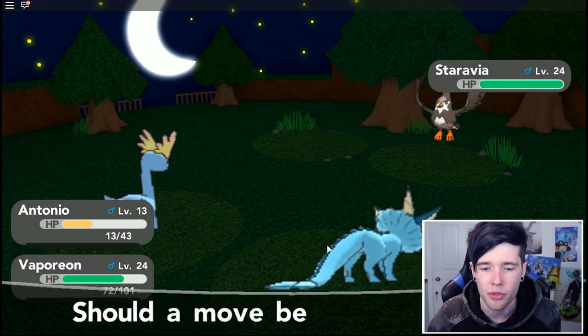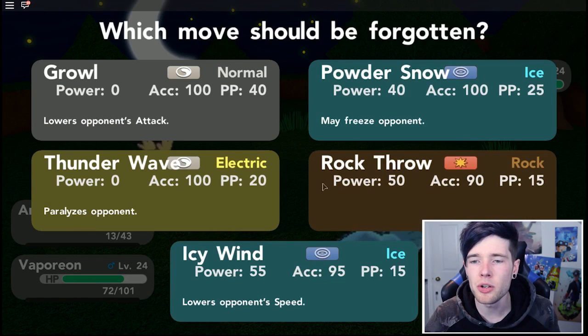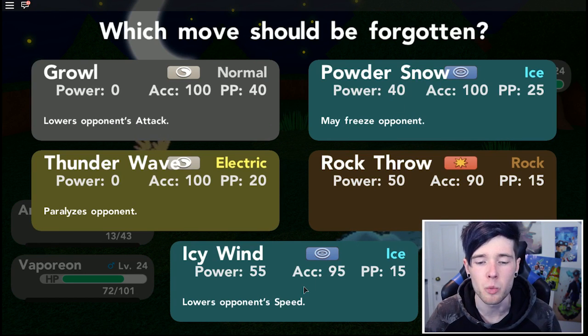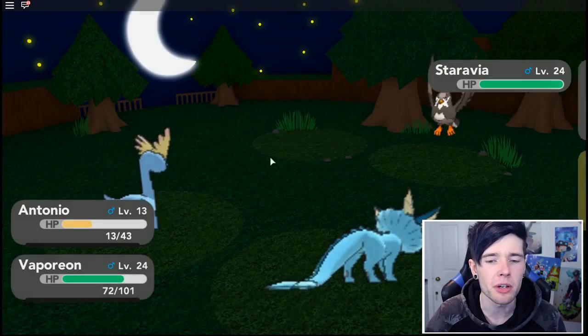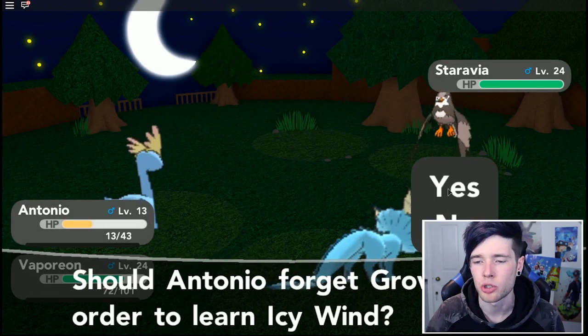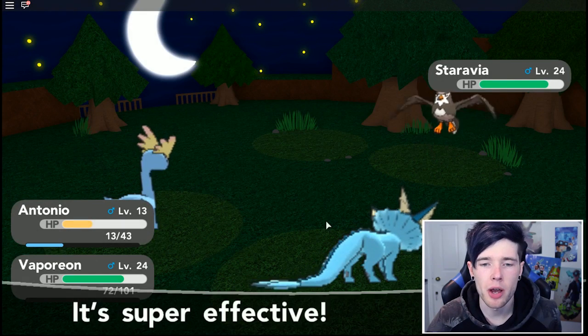Let's check out what Icy Wind does. We have Powder Snow which does 40 damage - Icy Wind is better but has five less accuracy. Let's get rid of Growl - nobody uses Growl anymore. Go on Antonio, there we go. He's only got three Pokemon - that's good.